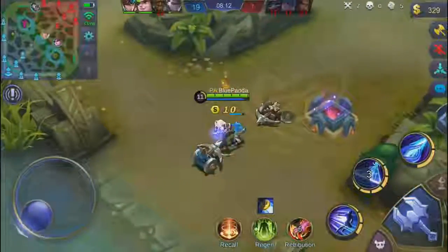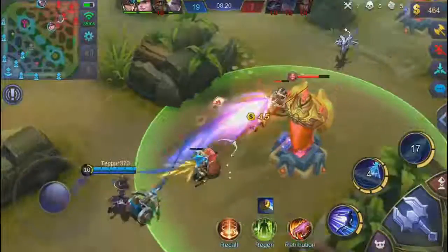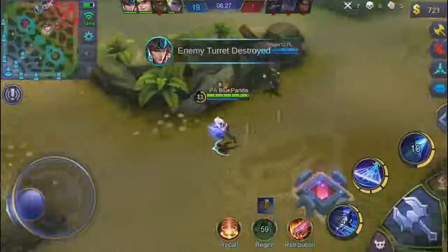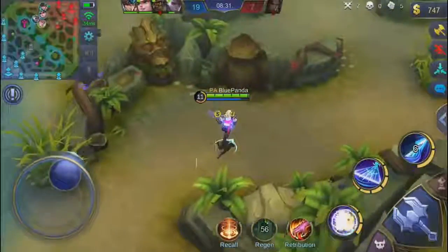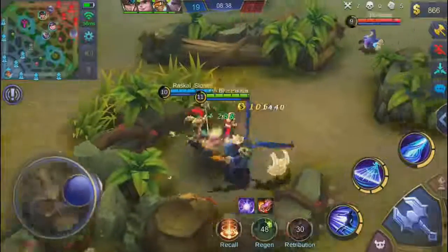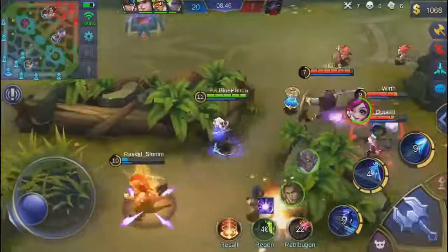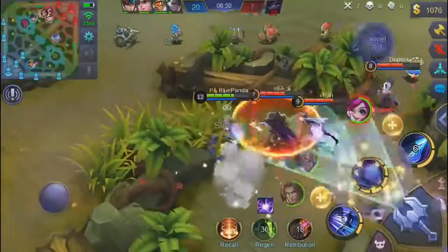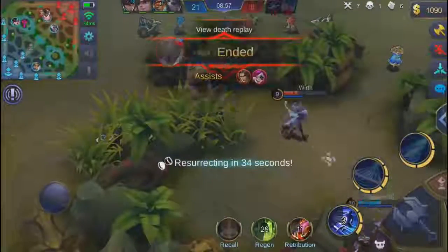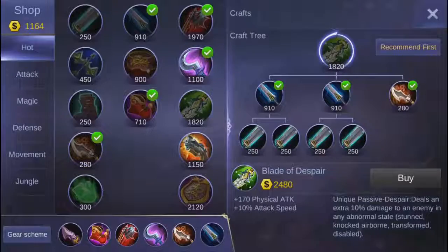Eight minutes into the game: seven kills, five assists, zero deaths - it's going good. I want to clear the minions before attacking so they tank the turret, not me. My teammate takes the minions so I grab the buff instead. This is the stupid moment - I thought I could take them. I get stunned, and if I hadn't been stunned I probably would have survived with my lifesteal. Right after I died all my abilities came off cooldown - so frustrating.